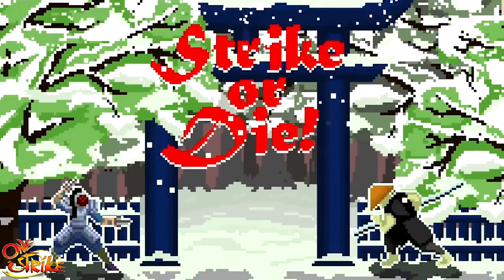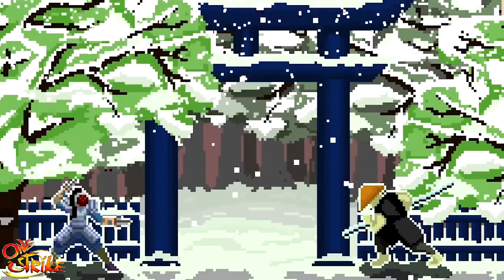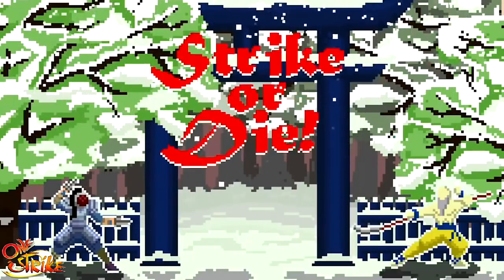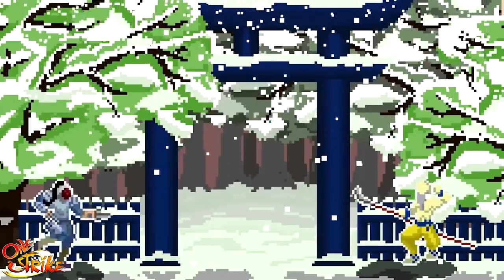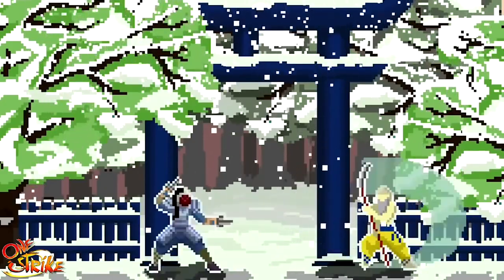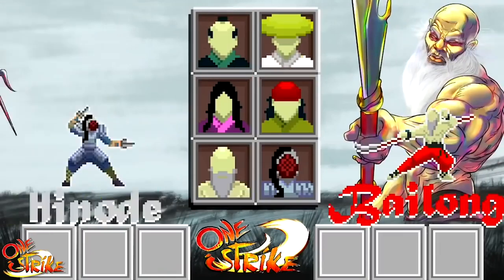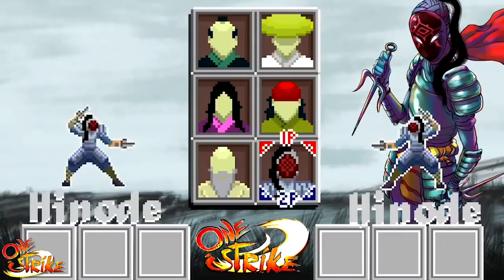The games on this list are super varied, which is awesome — there's really no overlap in game style. That goes for the next game too: One Strike. For only $4.99, this is another cheapy cheap game worth the price. You have three difficulty settings: easy, medium, or hardcore — and trust me, you'll want to start on easy. As the name suggests, you get hit once and you die. You hit your opponent once and they die. There are seven different fighters with different weapons and fighting styles.